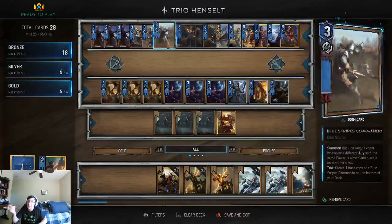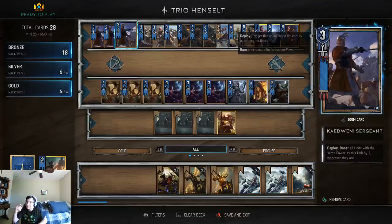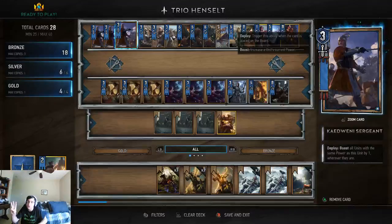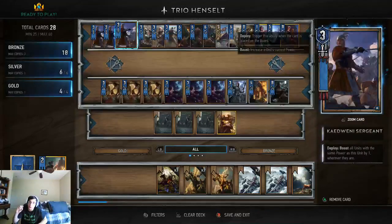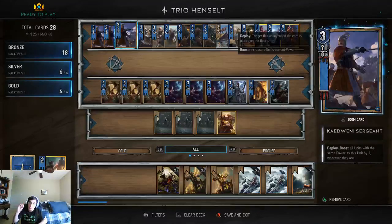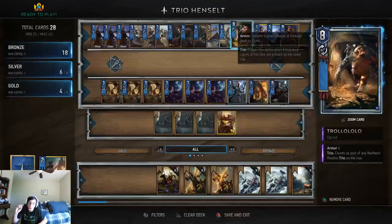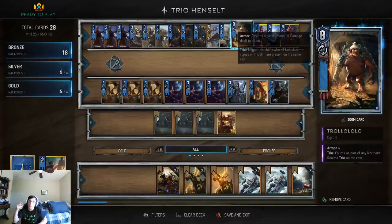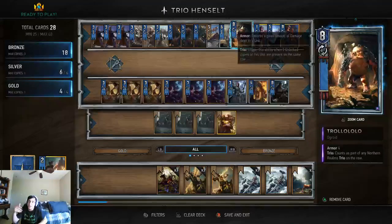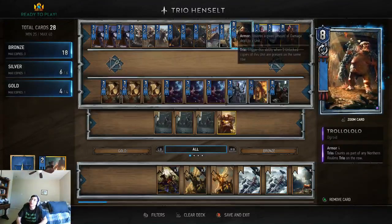They send a base copy back to your deck, meaning that once you use them up you can't really pull that three-strength bronze unit again with the Kidani Sergeants. The important thing to think about the Kidani Sergeants is that they're pretty weak to Scorch Igni. To avoid that you use Trollolaw, who will not only block the Igni but is very hard to remove himself because he's a 12 — it takes 12 points of removal to get him.